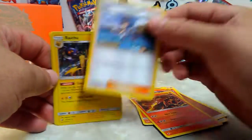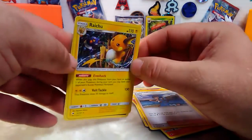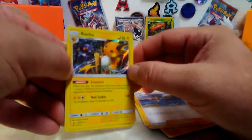Lana supporter trainer, Raichu - oh I like that, this time he evolves from Pikachu. And who's that - Toxicroak in the background. That's cool. Oh, that's a holo!